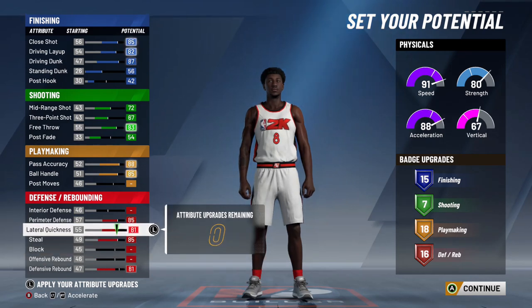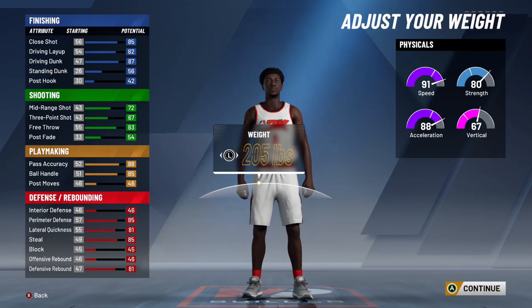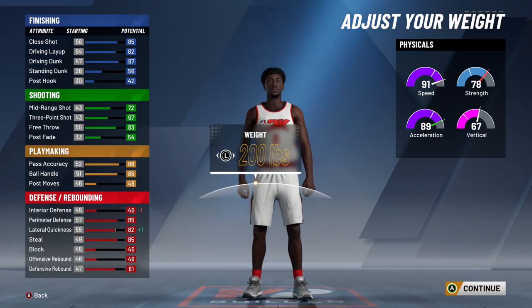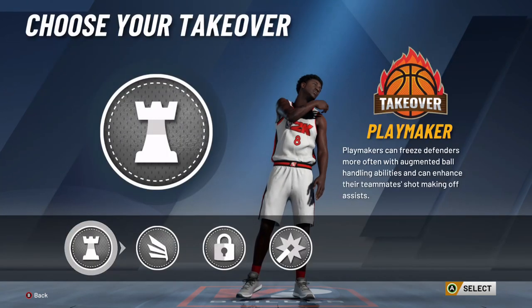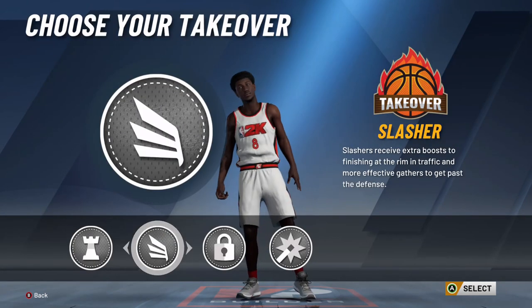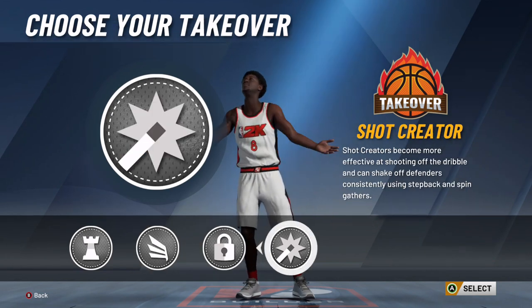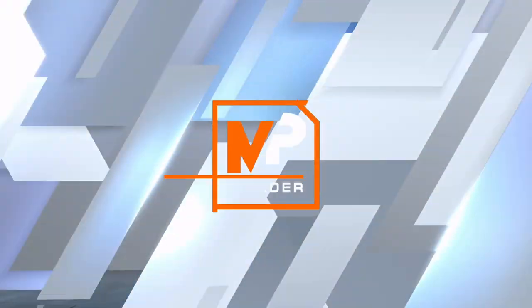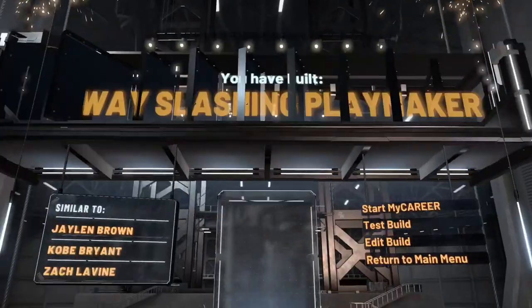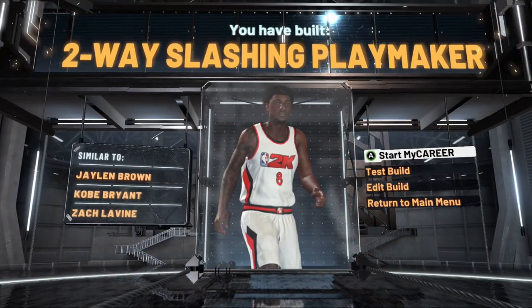For his height, I also put this one at 6'5", and same weight as before: 200 pounds. For his wingspan, I'm going to go with the baby arms. After all that, your takeovers should be four: playmaker, slasher, lockdown defender, and shot creator — and once again we're going to go with shot creator. He's now a two-way slashing playmaker. Your comps should be Jaylen Brown, Kobe Bryant, and Zach LaVine.